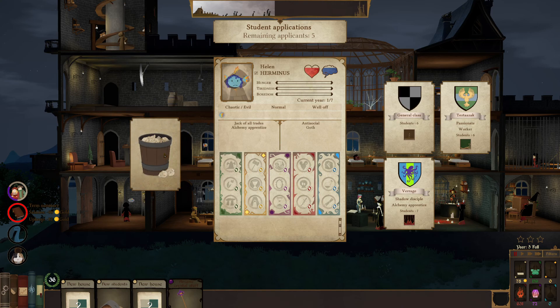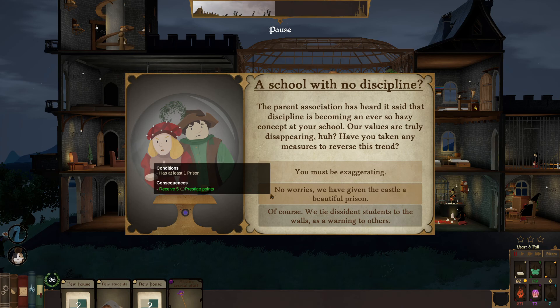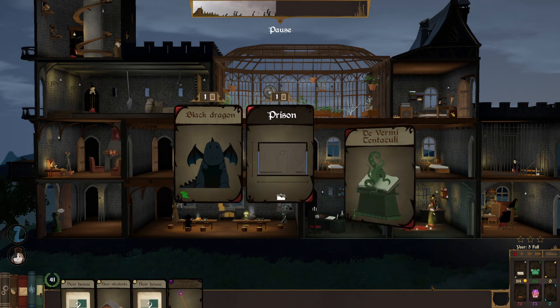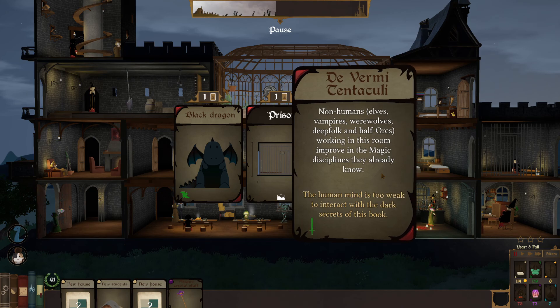Got six, six, and seven chaotic evil students — there we go! A school with no discipline event: the parents' association has heard discipline is becoming an ever so hazy concept. 'Have you taken any measures to reverse this trend?' No worries — we've given the castle a beautiful prison. Don't worry about it! Your kid misbehaves, they get locked away. It's all good. New card: non-humans — elves, vampires, werewolves, deep folk, and half-orcs working in this room improve their magic because it's one they already know. The prestige is going up!